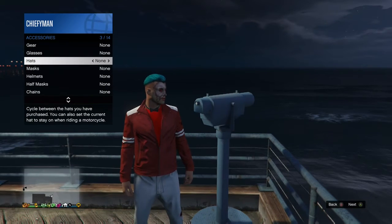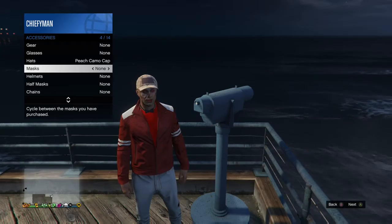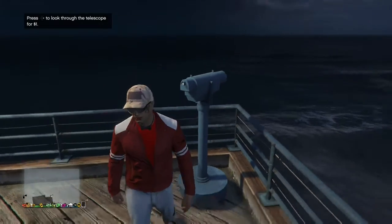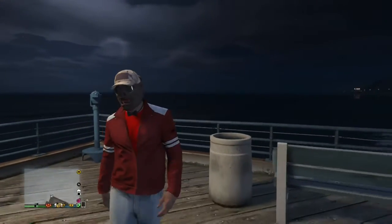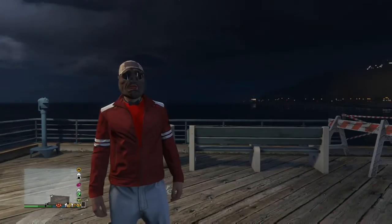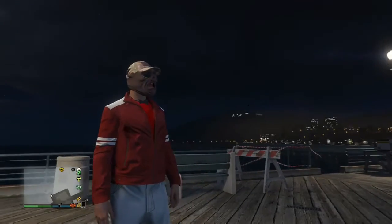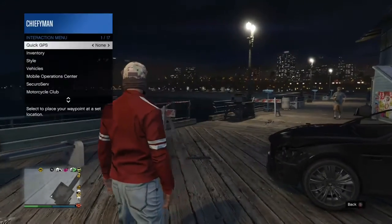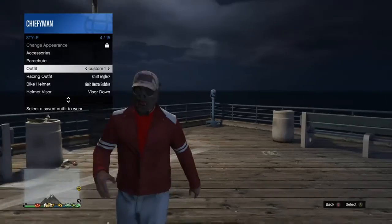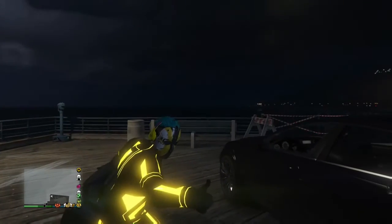As soon as you're in position like this, don't move — then just select any hat. Try glasses too — there you go, it's a pretty cool outfit. Guys, make sure to like and subscribe. If you want more glitches just let me know, I'll reply back, and check out my Facebook page.